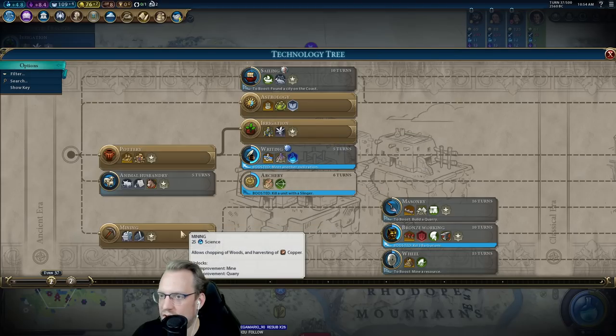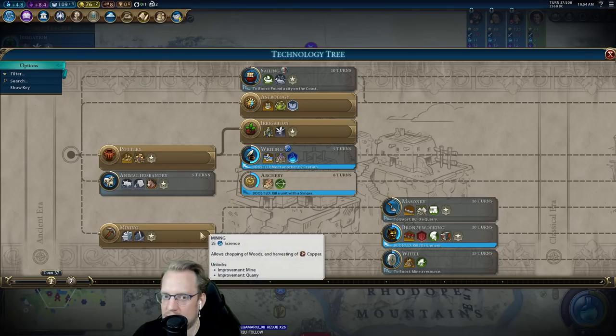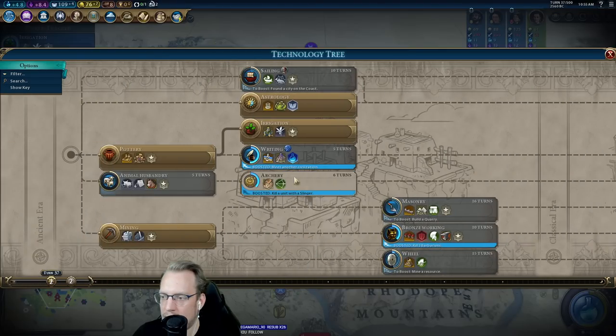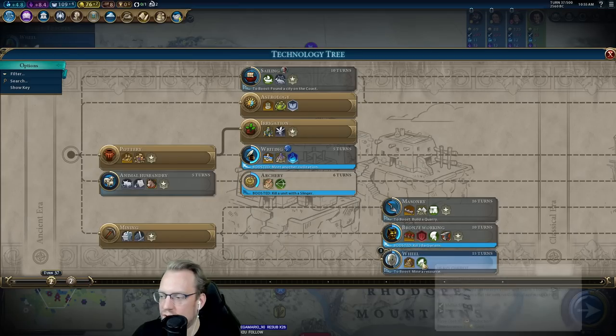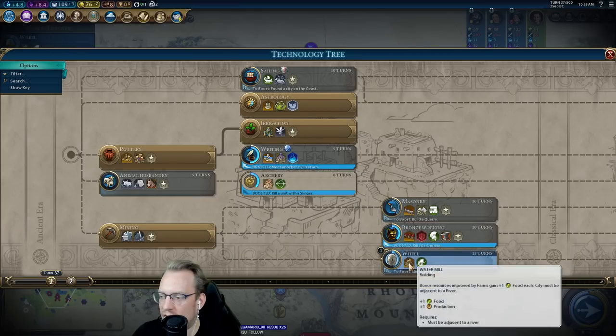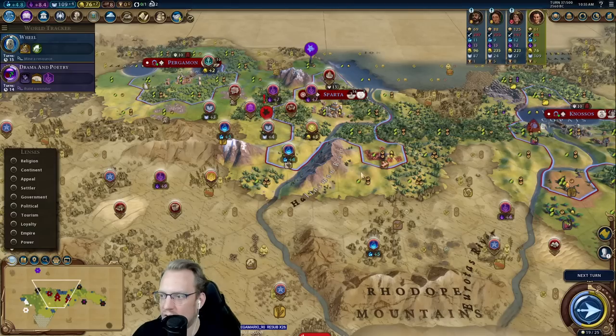So that gives us irrigation, gives us the ability to get that wine — we can keep the wine or sell it. Don't want the horses yet. I don't really want bronze working yet either. I think I want to go towards wheel. I want the water mill quite a bit in our cap.